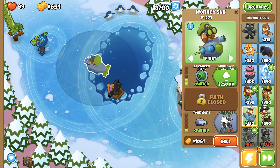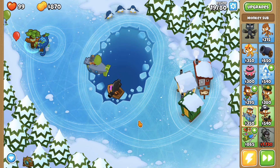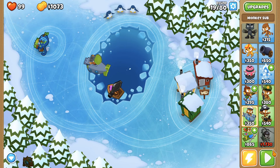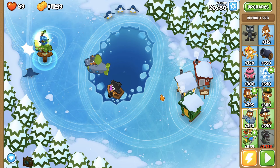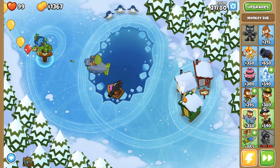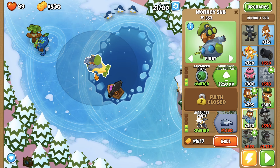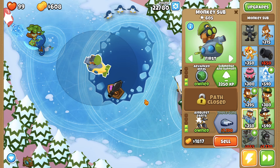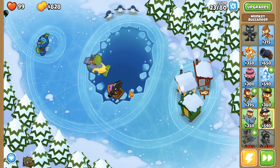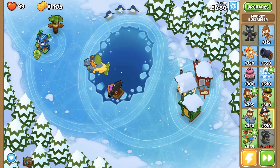Let's get some twin guns. The early rounds are decently easy and I'm just gonna try not to die in the later rounds — it gets harder towards like the 30s. I'm gonna upgrade my sub. I'm not gonna do anything for the buccaneer because it's pretty useless at the moment since all the balloons are just getting killed really quickly.